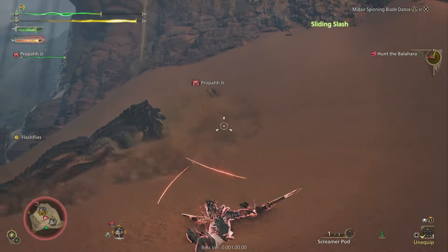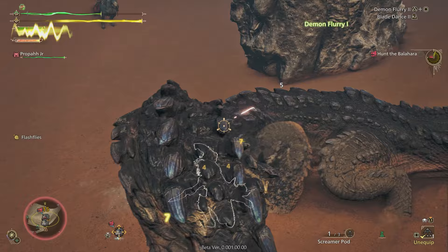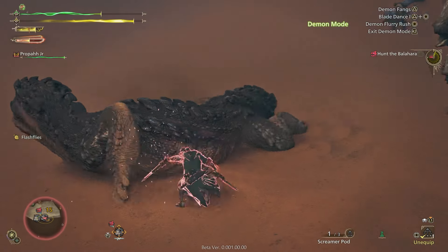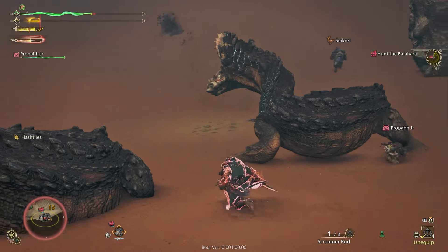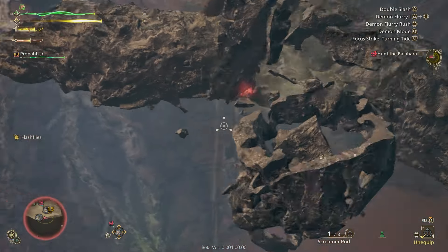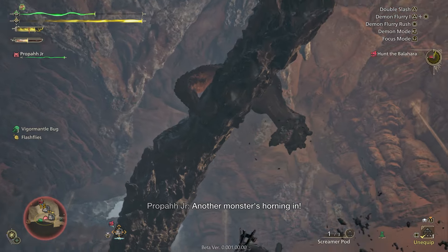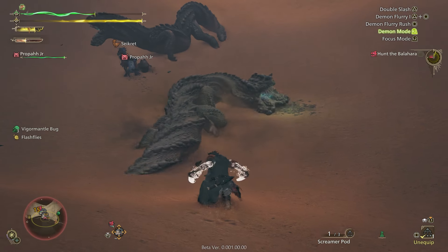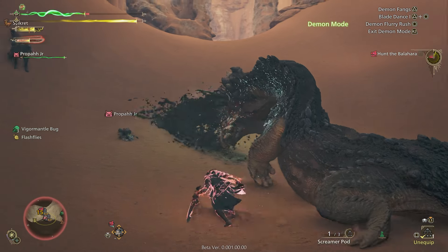I was looking to take advantage of this terrain, figured it would be advantageous towards me especially since I use dual blades, but apparently not. It's not letting me — it's like you can't lock on. I just can't.